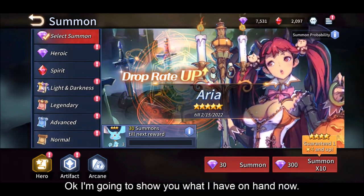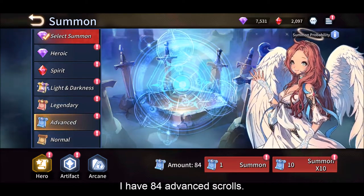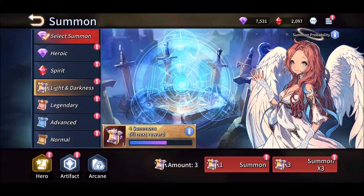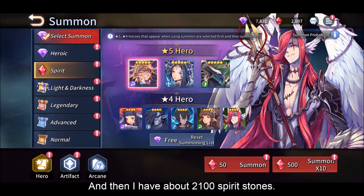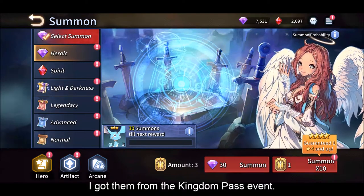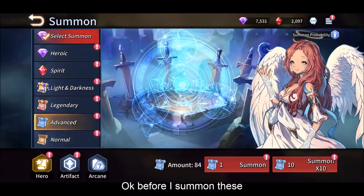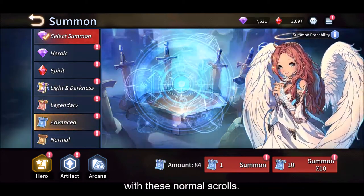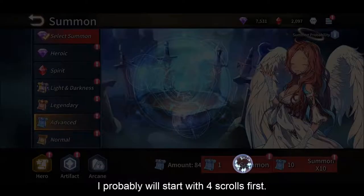Okay I'm going to show you what I have on hand now. I have 84 advanced scrolls, 2 legendary, 3 LD, and about 2100 spirit stones. I have 3 thumb stance summons which I got from the Kingdom Pass event. Before I summon these LD scrolls and the legendary, I want to clear some backlog with these normal scrolls - I'll probably start with 4 scrolls first.